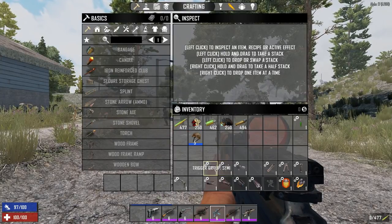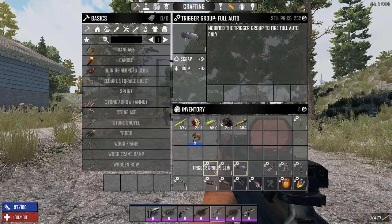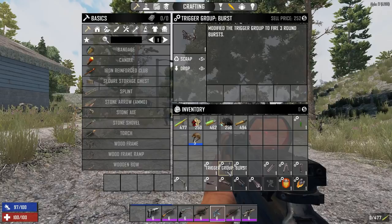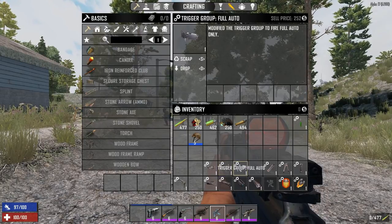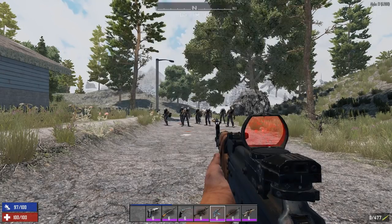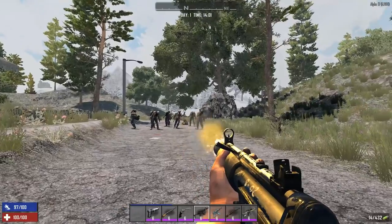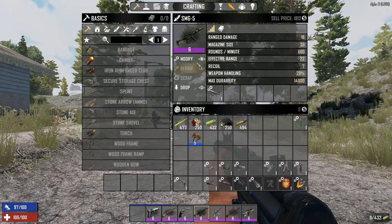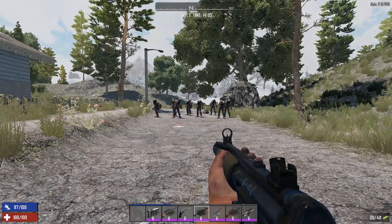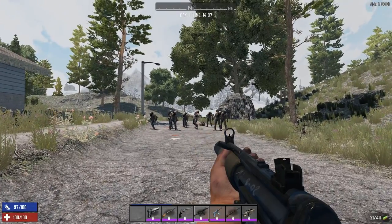There are three trigger group mods: semi, burst, and full auto. Trigger group semi means the weapon can only fire semi-auto — no full auto or burst. Trigger group burst makes it fire in three-round bursts. Trigger group full auto locks it to full auto only. Let's demonstrate semi on the SMG — holding the trigger now fires only one shot.